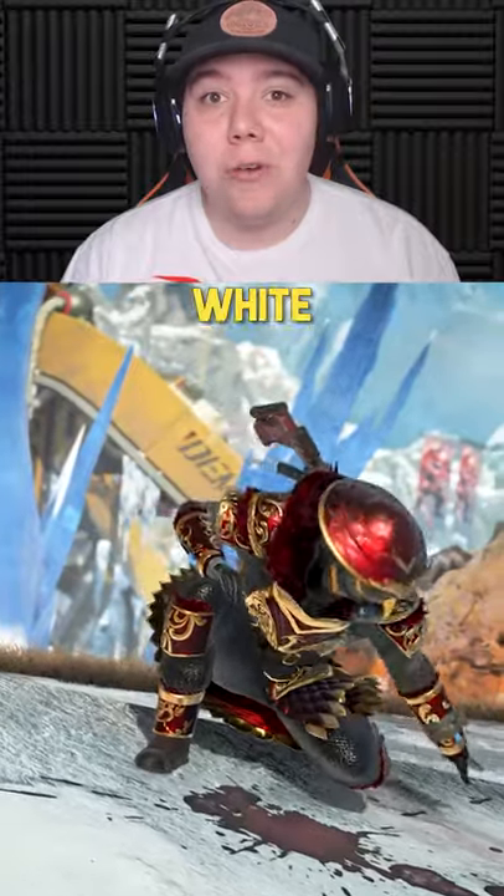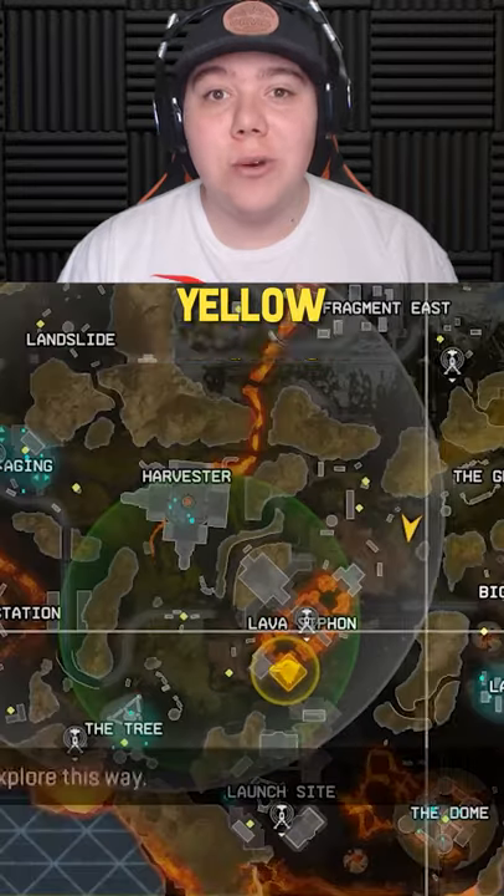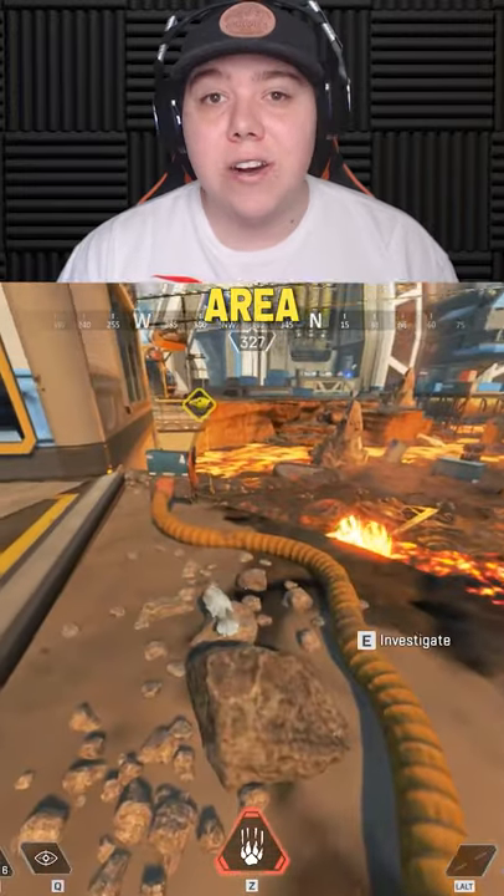This is how to complete the White Raven Chapter 1 quest in Apex Legends. Play as Bloodhound on World's Edge and go to the yellow indication on the map. Find the White Raven in this area and investigate it.